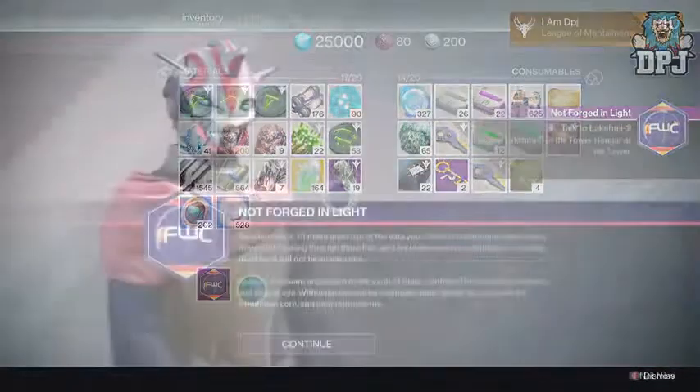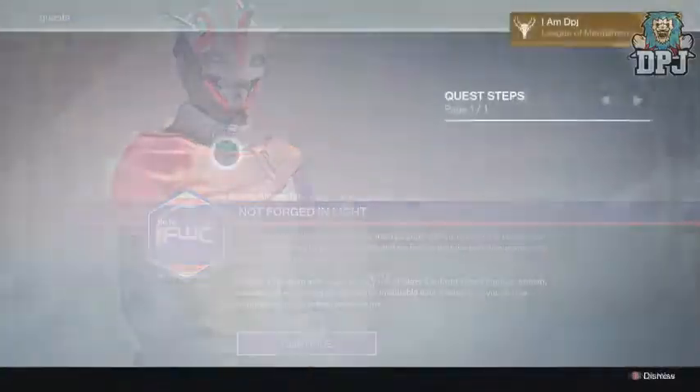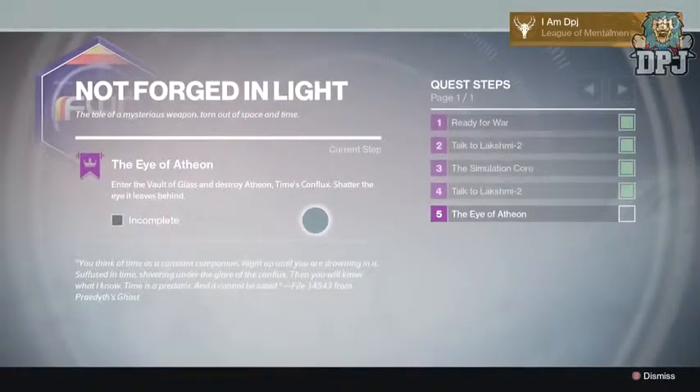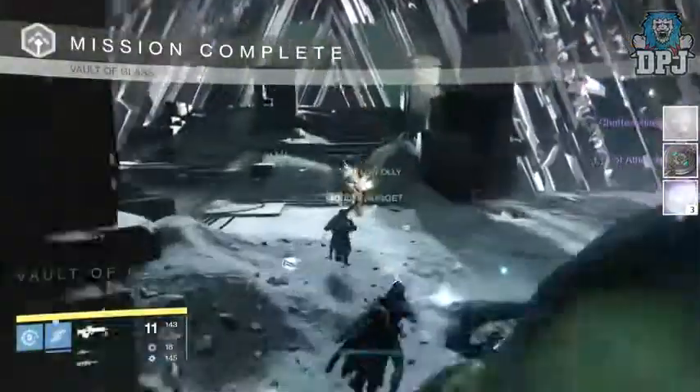Upon returning to the tower, the next step is to kill Atheon in the Vault of Glass and collect and dismantle — or shatter — the Eye of Atheon. The whole Vault of Glass on normal can be done in easily under 30 minutes, so that's what I suggest you do.